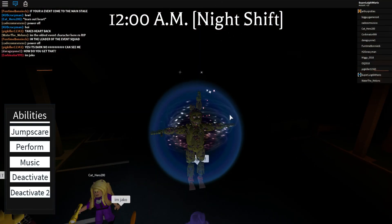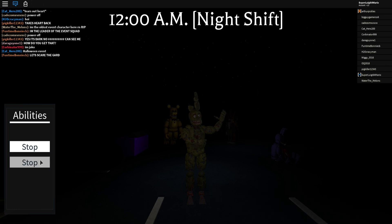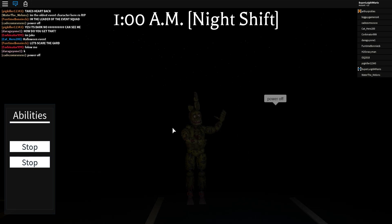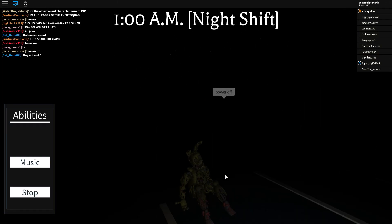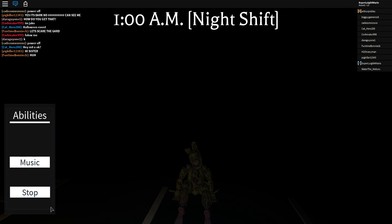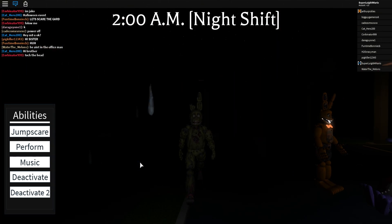I already showed you Springtrap and I'm going to show you again. Springtrap is awesome. He has his own performance - let me prove it. No other animatronic has this kind of performing. Springtrap is the most unique. He has a different deactivated stance than all the other characters, and his walk is different than everyone else. That's why I easily do Springtrap in front of all the other Halloweeners.